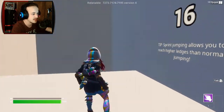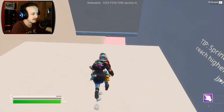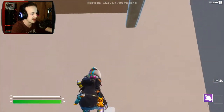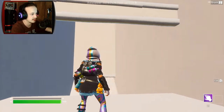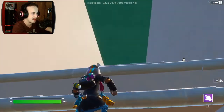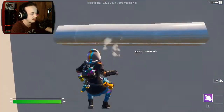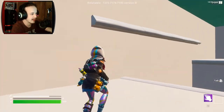Sprint jumping allows you to reach higher ledges than normal jumping. I've got to sprint and slide here, I think, and then jump again. That's a little bit different from what we've been doing. Can I do that? And then do a little bit of this. Yes, we're so good right now. How does this one work? Oh, it's a double mantle.